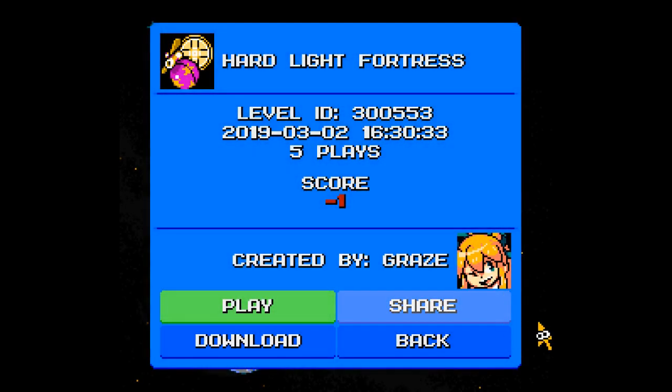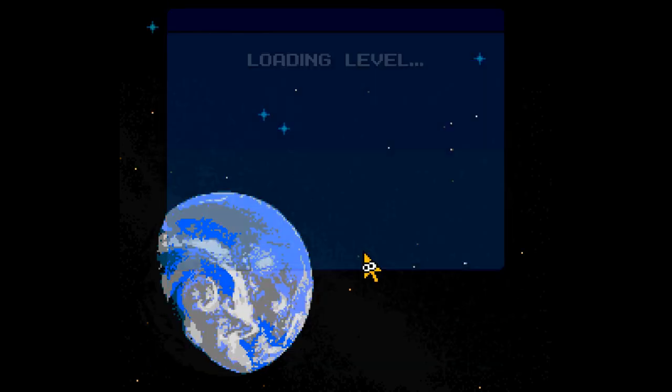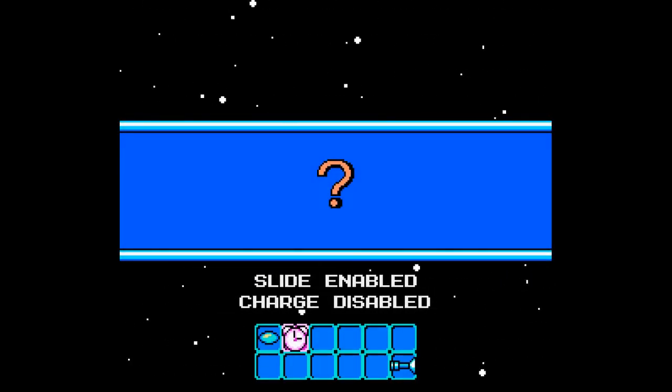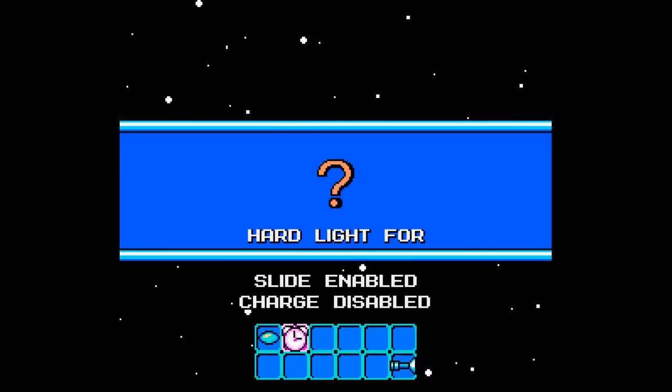Alright, welcome back to yet another Mega Man Maker episode. Today we will be playing through Hardlight Fortress, created by Grace with 5 plays and a score of negative 1. This will be another two-parter — I will be playing through this stage and then also go through the stage in the editor afterwards.